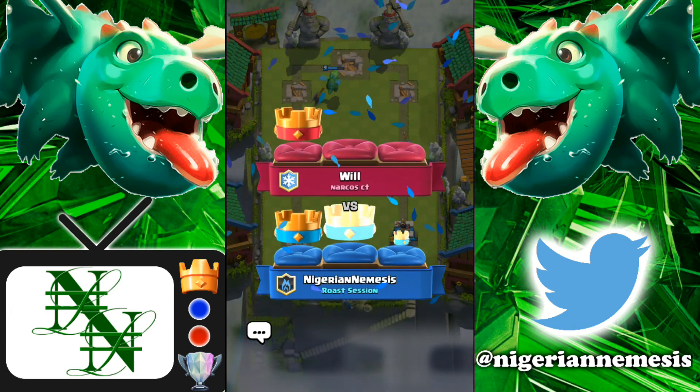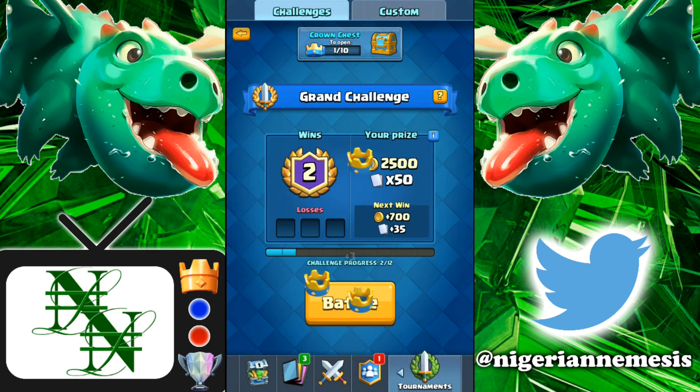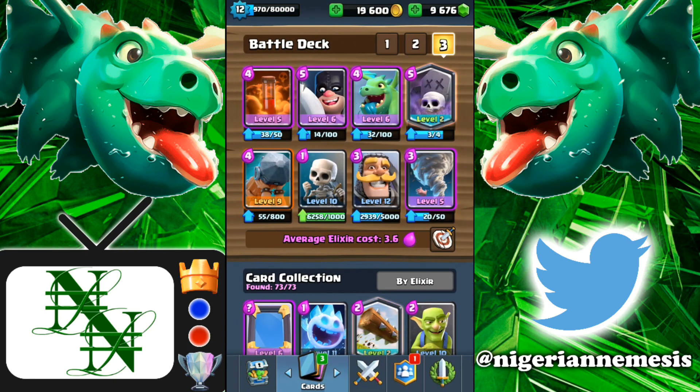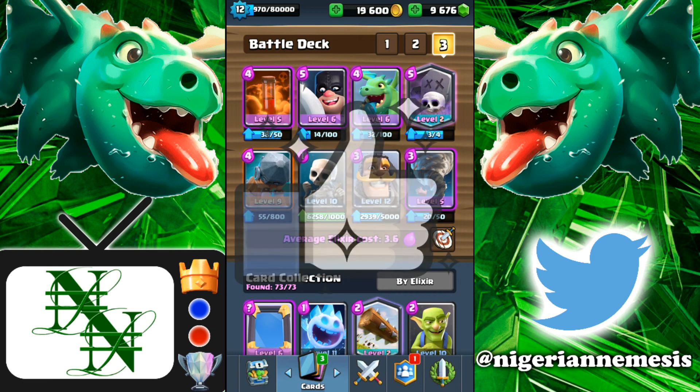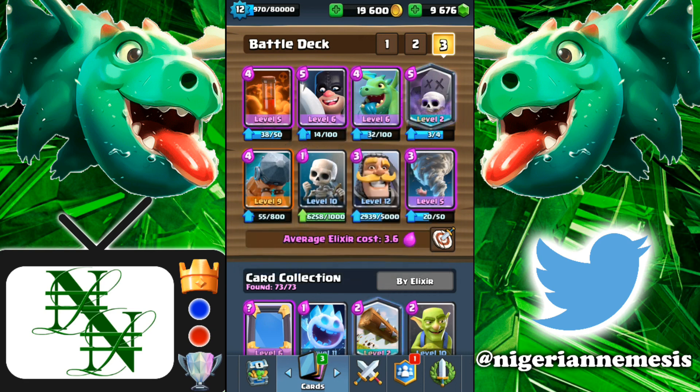This deck is absolutely insane. Do me a favor and try this deck out - trust me, if you have all these cards it will do wonders for you. We are easily three and oh in this challenge. Since the graveyard is what it is, even at level one you can use it on the ladder, so this deck doesn't need super high level cards. The defensive wall of executioner, baby dragon, and knight, then counter-attacking with the battle ram and graveyard with poison - super awesome. If you enjoyed the video drop a like, and if you're new to the channel hit subscribe for more daily Clash Royale content. Peace.